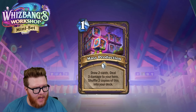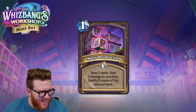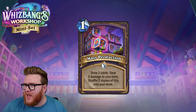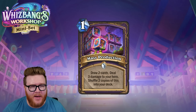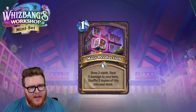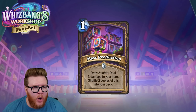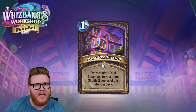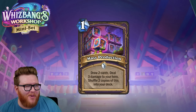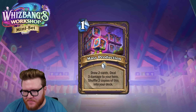Mass Production is a one-mana spell that draws two cards, deals three damage to your hero, and shuffles two copies of itself into your deck. Eventually your entire deck could be Mass Productions and you can take a ton of damage. In standard that's manageable — we have ways to mitigate self-damage. Early game, if you just need cards, you might be willing to take three damage for a one-mana draw two. Just be careful: too many copies and every card draw costs you health.